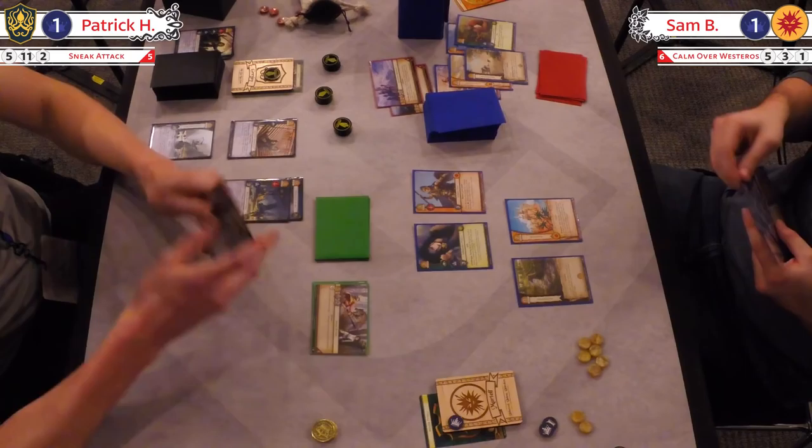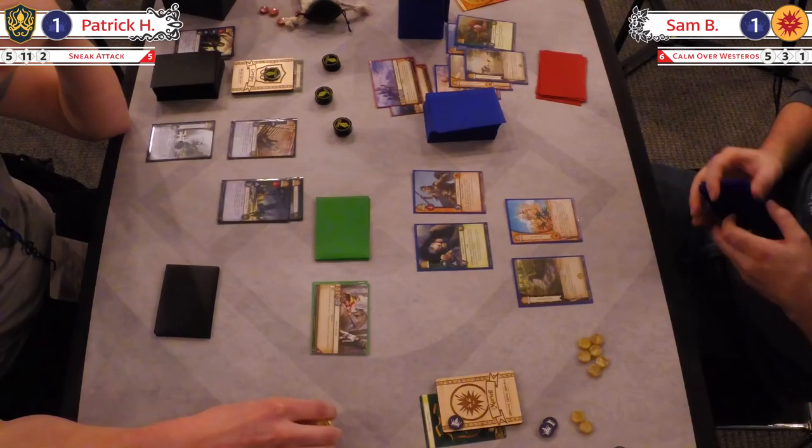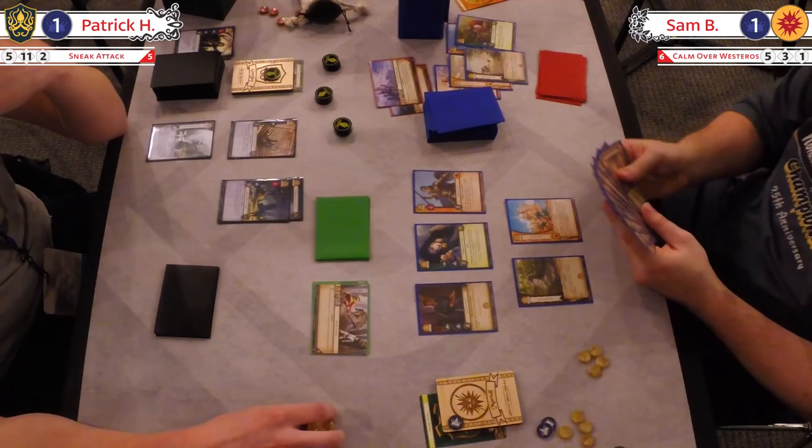Littlefinger — nearly on the board. Oh, he's creeping around. Back to hand — classic Littlefinger. And there he is — going to trigger to draw. Two cards, just getting you two cards. Just run that card. Four strength and he's got gold. I run two of him in my deck.